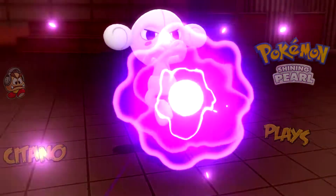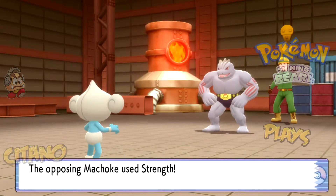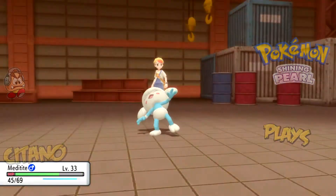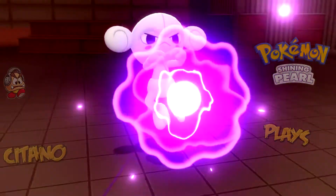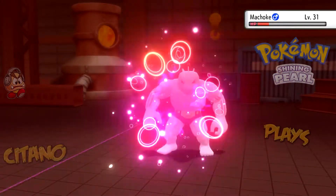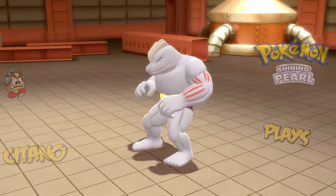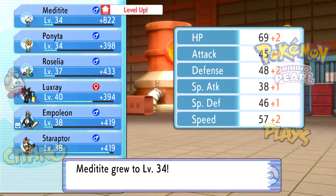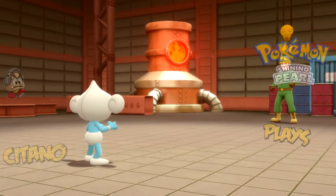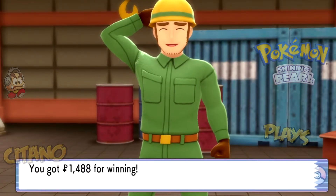Meditite should be getting some levels, plus Ponyta — one of my few Pokémon that hasn't evolved yet. We also have an HM move we want to use soon but don't have the badge yet. In case you've been wondering, Strength will be usable after the next gym — that's the one we get to use Strength. Meditite is at level 34 now, getting stronger.